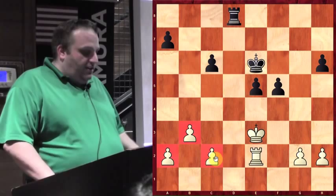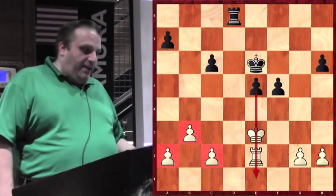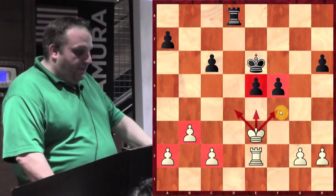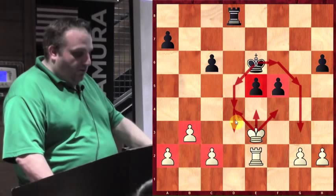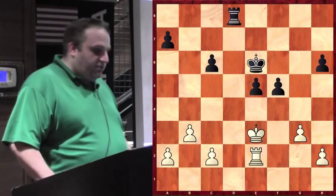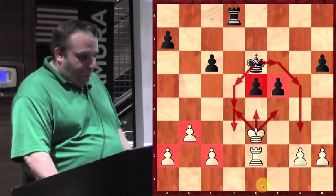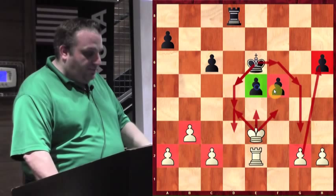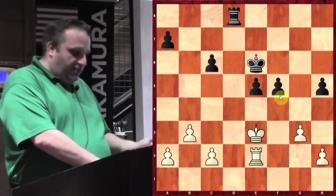The fact that Black has a passed pawn and White doesn't is good for Black. And because of the way the pawn structure is with these two pawns here, White can't move his king up. Black, on the other hand, has two ways to eventually get his king up the board. White played G3, which I don't really like, but it's hard to explain why. I think Black wants to trade off his isolated pawn, preferably for this pawn. If these pawns get traded, Black will have two passed pawns in the center. I don't like G3 because that helps Black trade off his weak pawn, which he does.